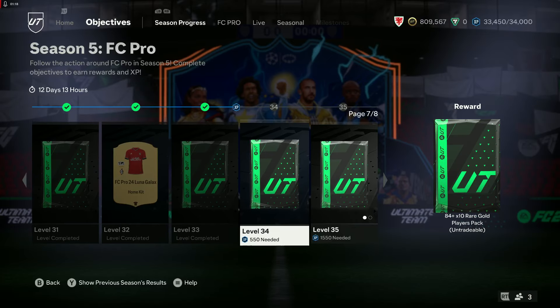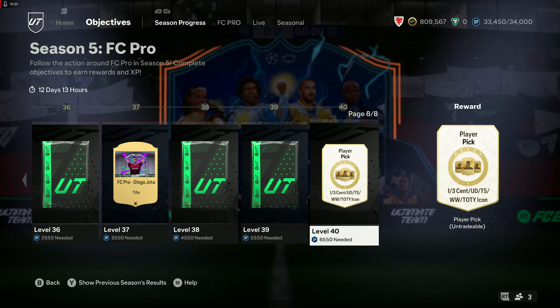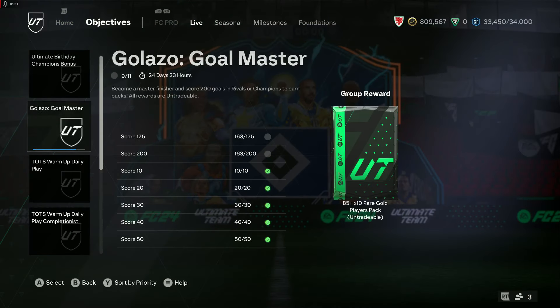We're level 33-34 at the moment. Only a couple to go until this player pick icon, which is the main bit left to be honest. FC Pro got nothing there. We have more stuff — as well as Galatza, which we're nearly done with.